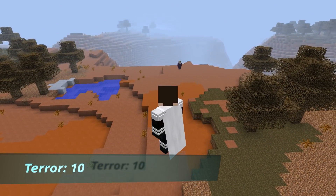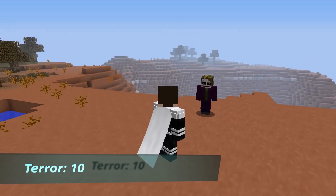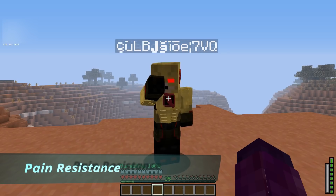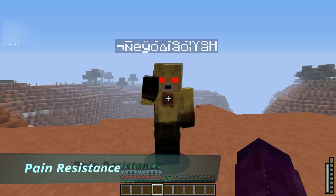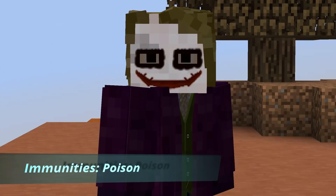He also has Terror 10, where you instill fear in your enemies, causing them to tremble at your presence. All players within your terror radius are grounded and given a scare debuff. Joker also has Pain Resistance — due to your exposure to harmful chemicals and masochistic nature, you have an extremely high pain tolerance, almost enjoying it to some extent. Due to this, all damage received is reduced by 10%. Joker is immune to Joker Venom and Poison.